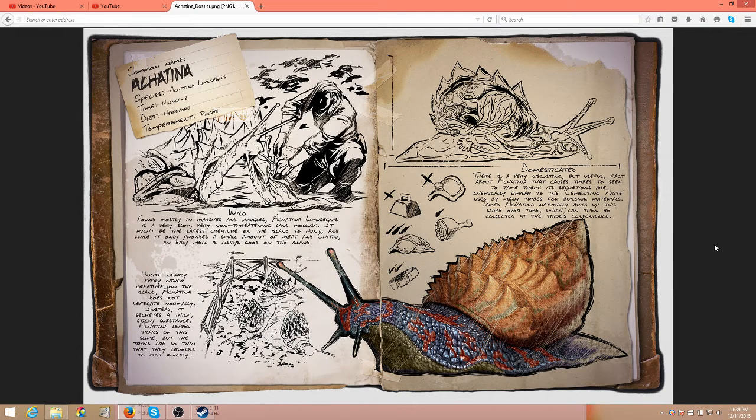Domesticated: there is a very disgusting but useful fact about the Achatina that causes tribes to seek to tame them. Its secretions are chemically similar to the cementing paste used by many tribes for building materials. Tamed Achatina naturally build up this slime over time, which can then be collected at the tribe's convenience.